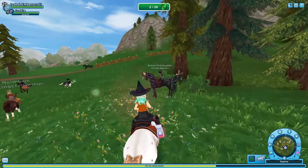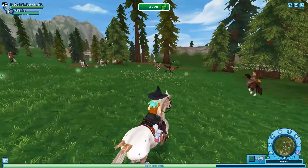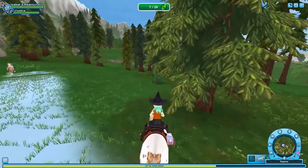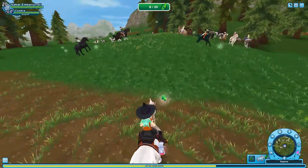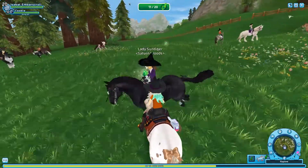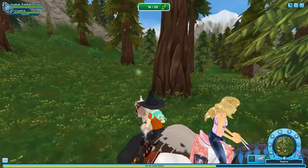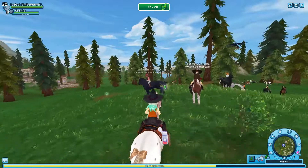There will be at least 20 of them to collect and they're pretty easy to find around. At least this one's out in the open. Some of them are literally scattered everywhere. One was scattered across Moorland and I was literally missing one — it was super annoying, but I finally found it and it was on top of a hill. Some of these are behind trees, but they're glowing so they're actually pretty easy to find.